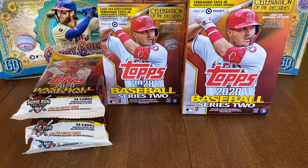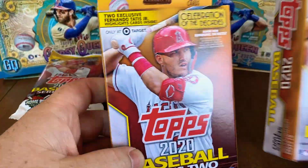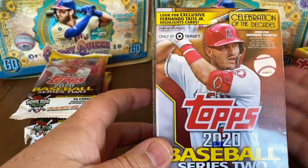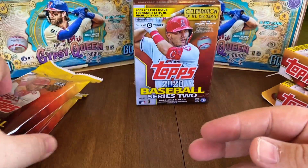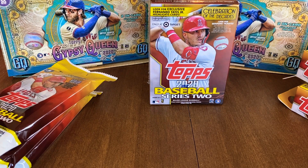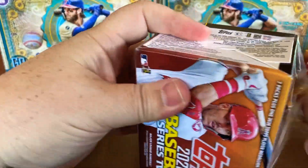I was lucky enough to stop at Target today and found some Series 2. I figured let's do a little bit of comparison. We have two hanger boxes at $9.99 each — so $20 in value there — the Blaster at $19.99, and three fat packs. Let's see what we can find and see if we can find that Luis Robert rookie. Maybe find a short print of his.